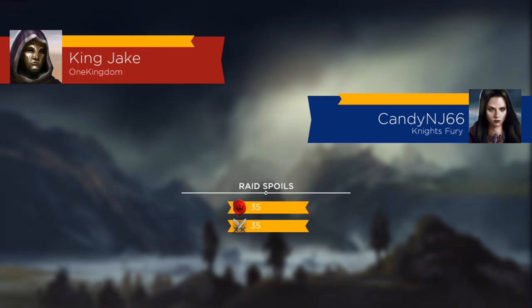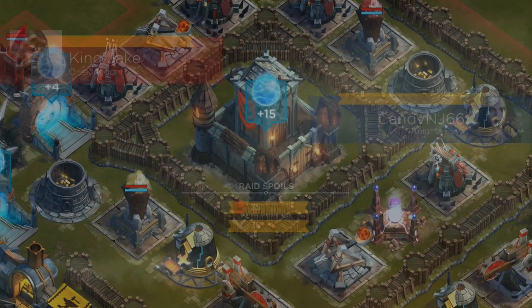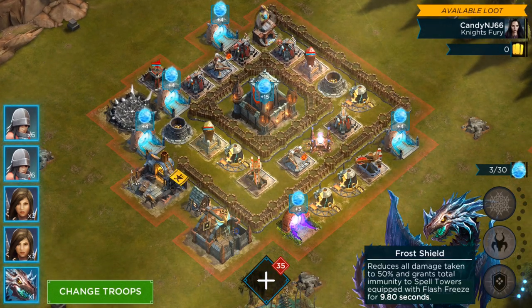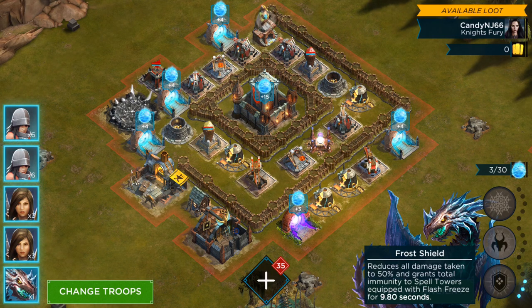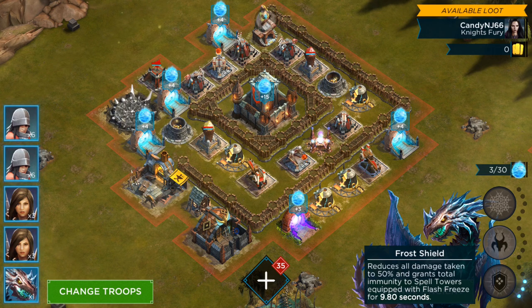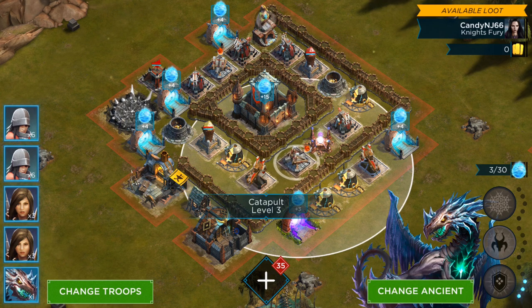So we got three attacks we'll do. The real power of this comes because of the first ability of For Evil — the frost shield. You're reducing 50% of the damage taken and immunity to spell towers equipped with freeze, so they can't freeze them. But for almost 10 seconds, you're cutting the damage coming in half. Now what that essentially does is nullifies catapults — even if they're hitting them, it's only doing half damage plus the regeneration from the Paladins.